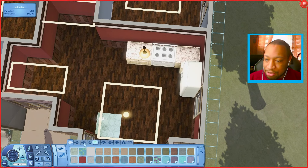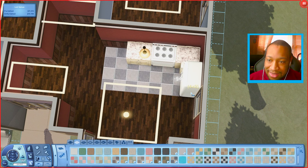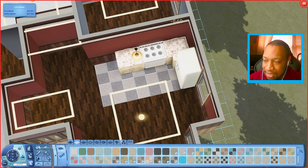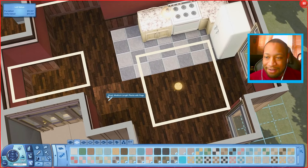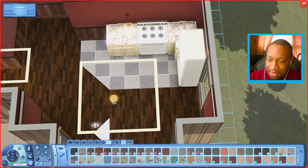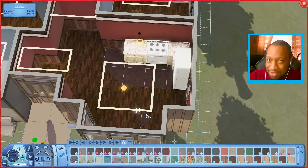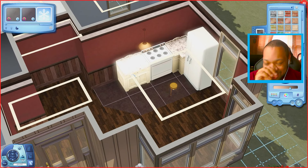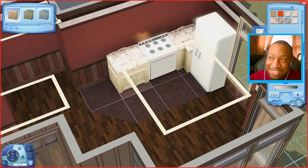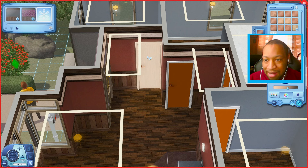For the floor I want to see if we can get some tile to help separate the space. For example, tile in the kitchen area can separate it from the living room and hallway — it just helps each area feel a little different. I usually use the Late Night tile as my go-to. I also want to at least change the color of the countertop — I think I'll go for brown.